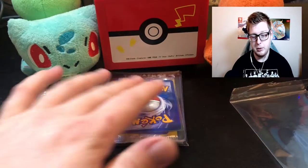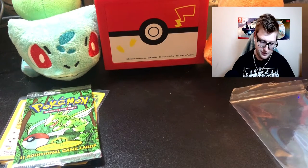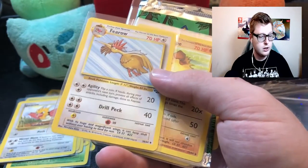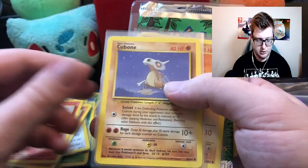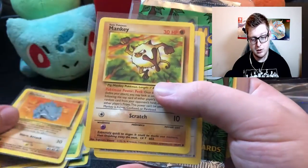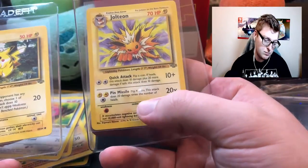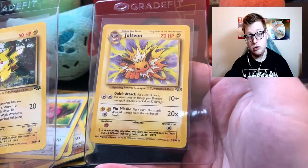They've already sleeved everything, so that's really nice for me. Let's check out this other package. We got a Fearow, a Primeape, a Rapidash, a Cubone, a Meowth, another Venonat, another Rhyhorn, a Mankey, a Jigglypuff, another Pikachu, and a regular rare Jolteon. I actually got two Eeveelutions in my two packs, which was super sick.